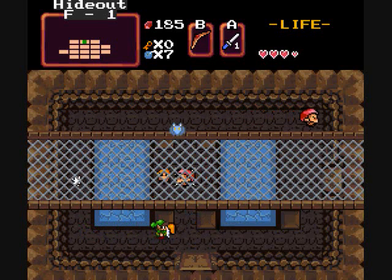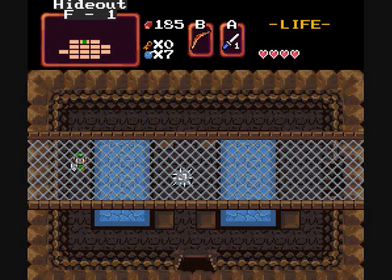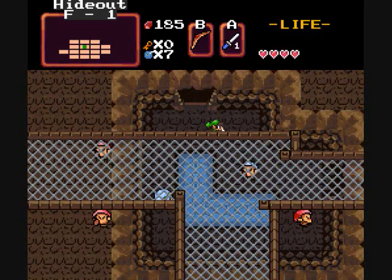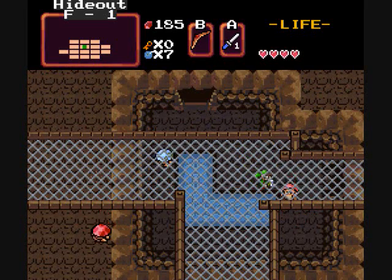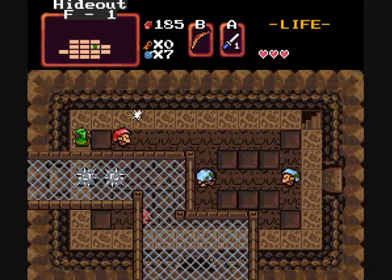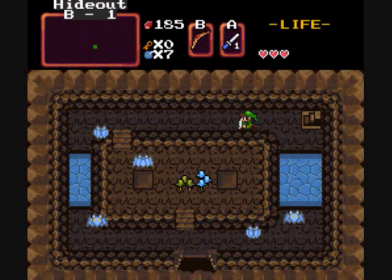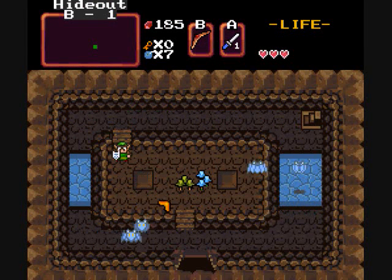All the doors are locked, so that is concerning — not to mention the stupid spike trap. But as long as fairies are in good supply it shouldn't be too bad. I can go that way. So what's down here, since I was so ignorant about it previously?